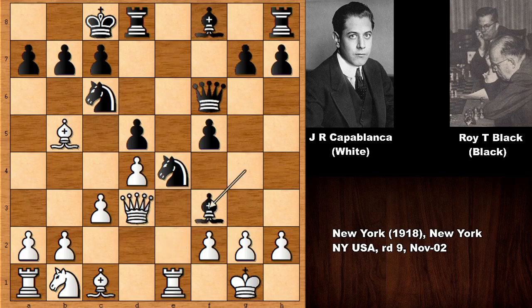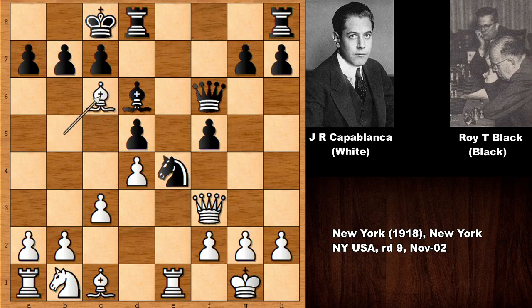This is why, after probably thinking hard, Mr. Black played bishop to d6. But Capablanca liked to play simple chess, and he was also a very strong chess player in the endgame section. This is why he decided to simply chop the knight off with his bishop.